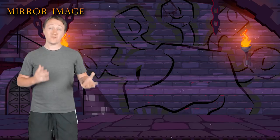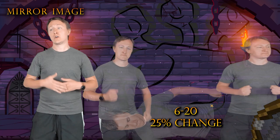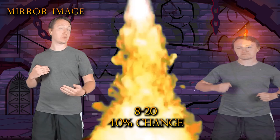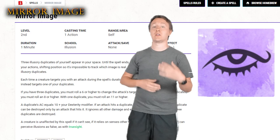Depending upon how many duplicates there are determines the difficulty and the percentage chance that the caster actually gets hit. For example, if you have all 3 illusory duplicates available and someone tries to make an attack against you, you roll a d20 and if you roll a 6 or higher — a 25% chance — that strike will instead hit one of your Mirror Images, destroying it. If you only have 2 Mirror Images, that changes to an 8 or higher, which is a 33% chance, and if you only have 1, it's changed to an 11 or higher, roughly equating to a 50% chance it's going to hit your duplicate.